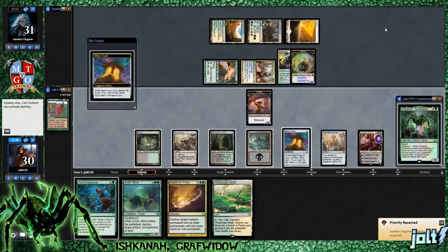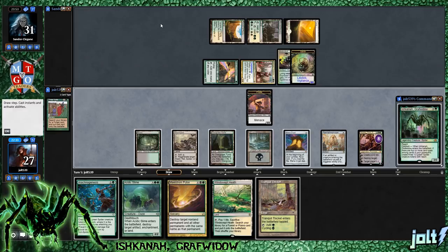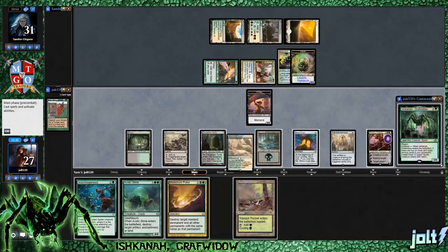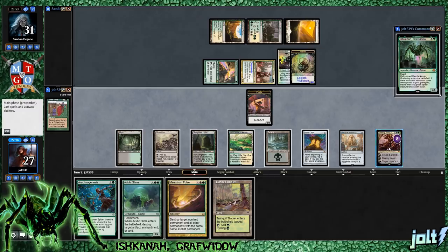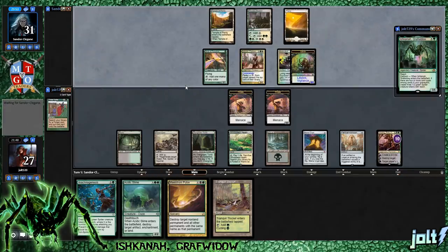Our opponent gets down Batterskull, so we'll definitely be targeting that with Acidic Slime. Lost the flip - one for two on our Mana Crypt triggers. Draw into Tranquil Thicket. Get down Windswept Heath - that'll be another card type in the graveyard. Let's go for Vraska, plus two makes it ten, and we're looking at minus ten next turn. Then we get down Genesis to kind of fog the turn out. Let's see if we can't go for a Vraska ultimate. With the double Menace token, that'd be pretty cool. We don't have Delirium going, but I like going for Arachnogenesis to get those extra Spider tokens going. That should be more than enough for us to go for that minus ten and close it out.